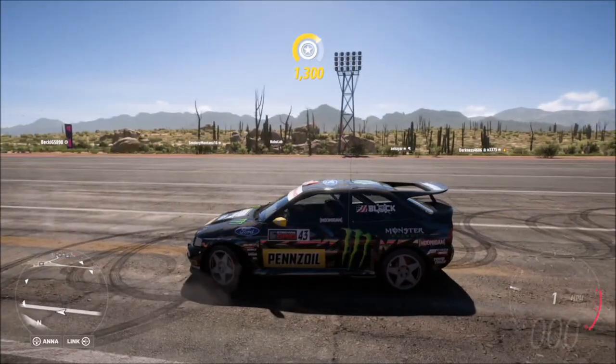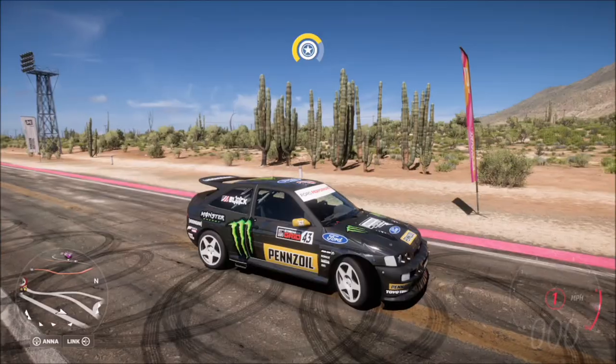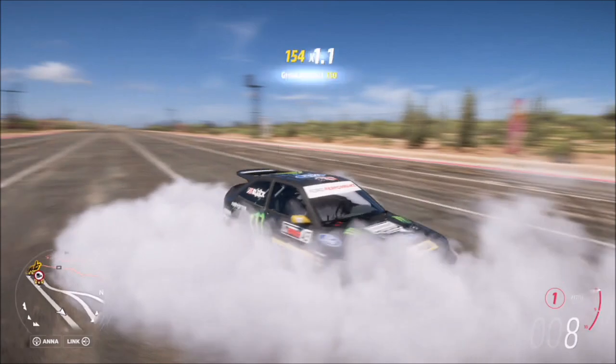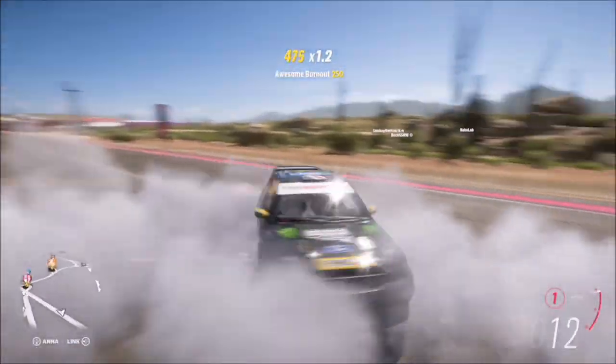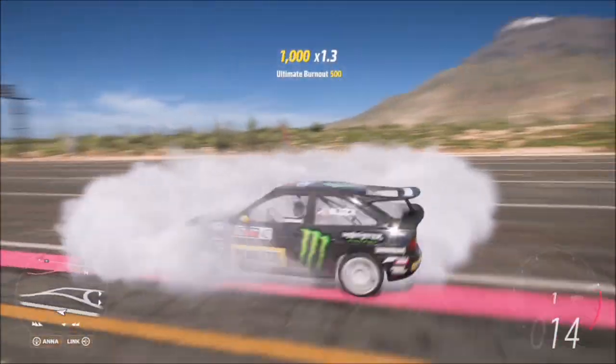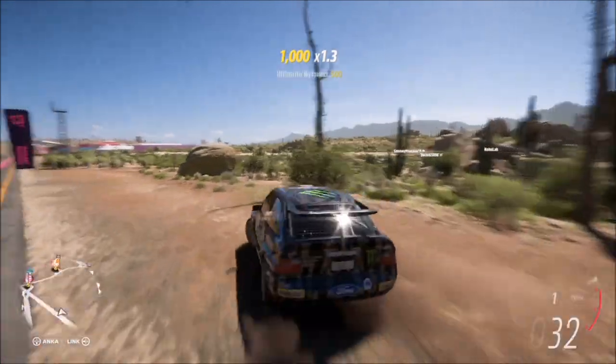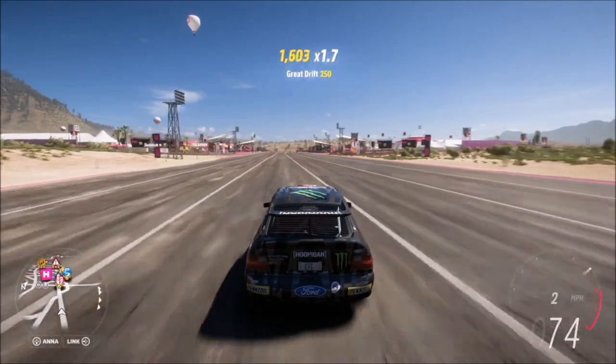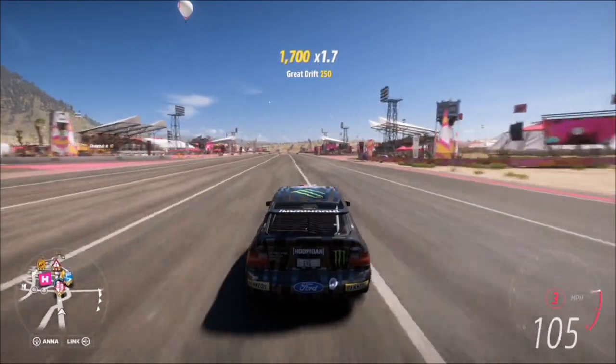Then just do it once more to get a normal burnout skill and the challenge is complete. From a standing start, hold the wheel fully in one direction and just hit the accelerator — and you'll get four burnout skills right there. That is this week's Forzathon complete!